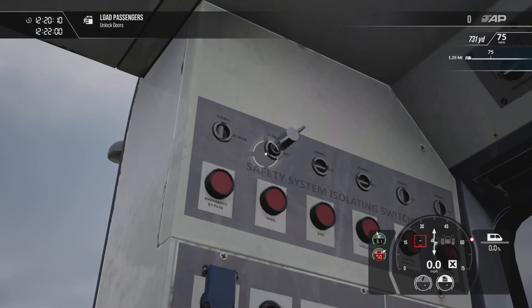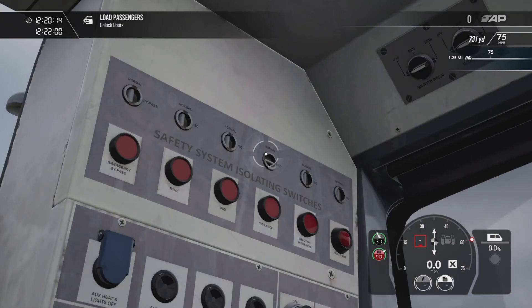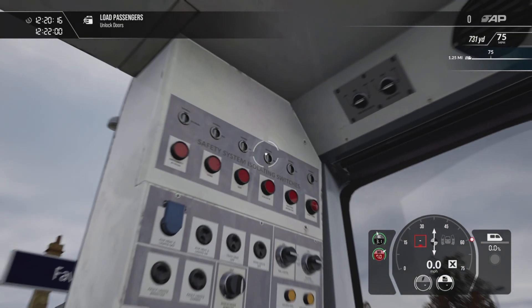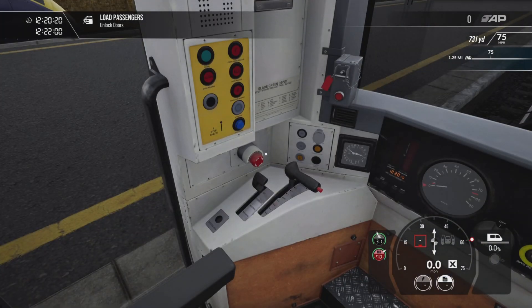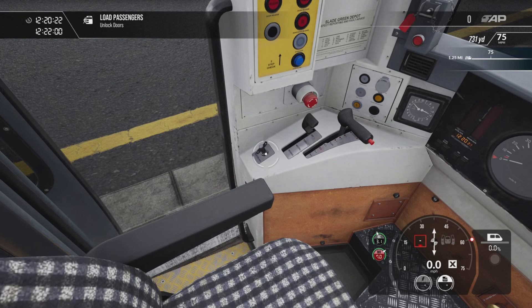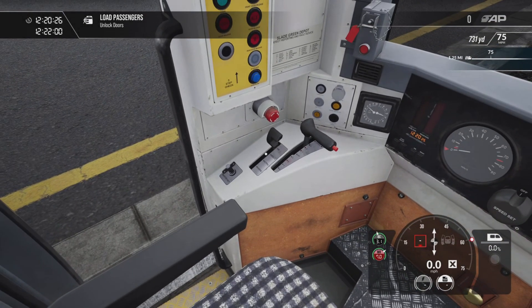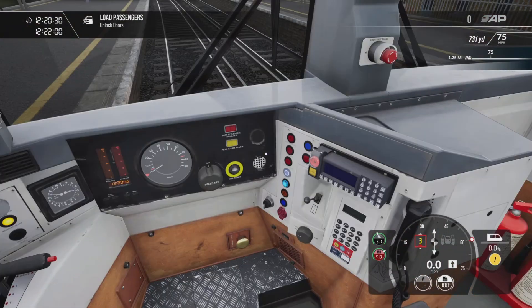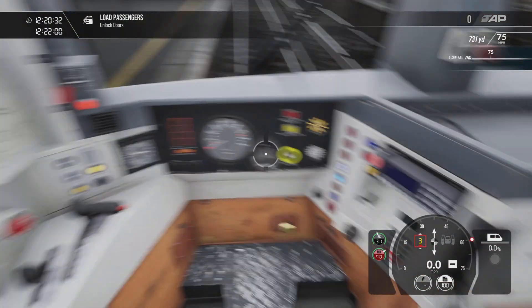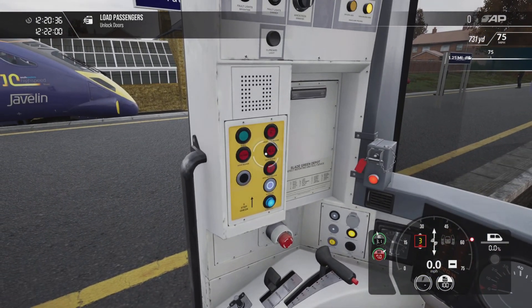I'm now gonna begin by turning the TPWS driver safety device and vigilance isolation switches into the vertical normal positions. I'm now gonna insert the master key, move the F and R switch into the neutral position, and acknowledge the AWS self-test sequence.